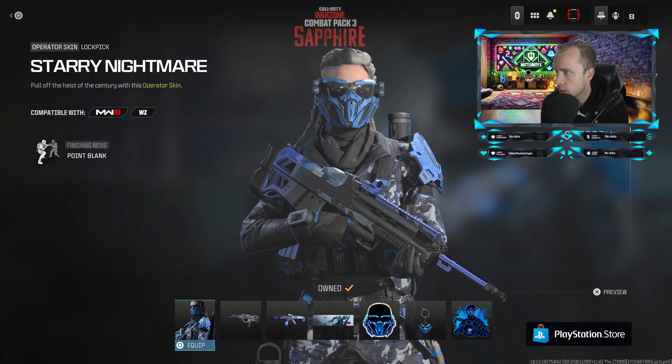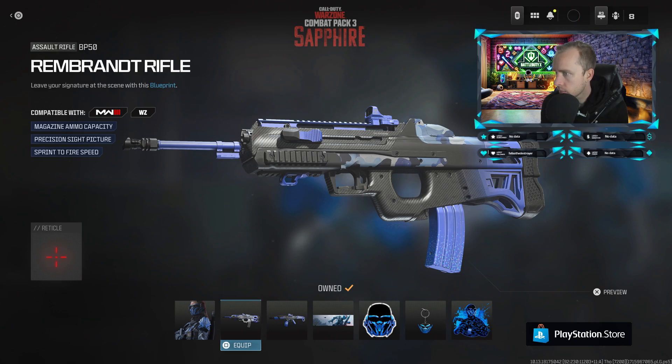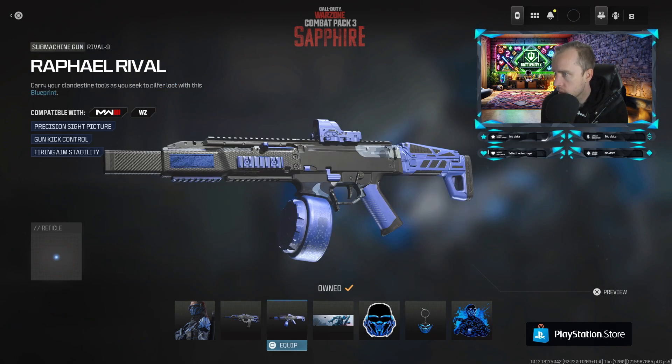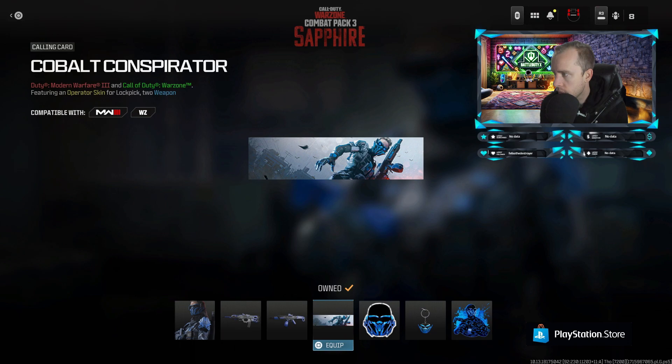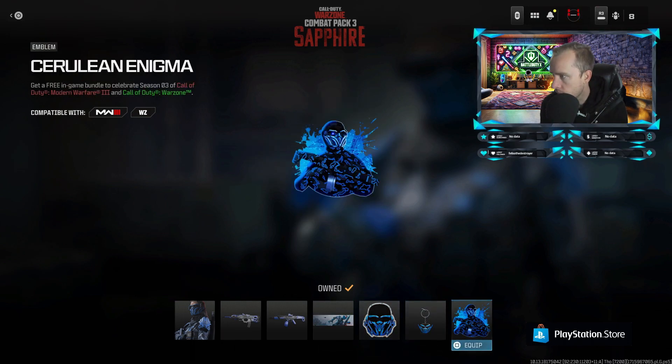You'll see the Starry Nightmare Operator Skin, the BP-50 with magazine ammo capacity and precision sight picture, and you'll have the Raphael Rival with precision sight picture, gun kick control, and aim stability. You'll also have a Calling Card, weapon sticker, weapon charm, and an emblem.